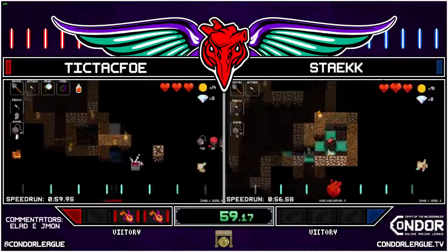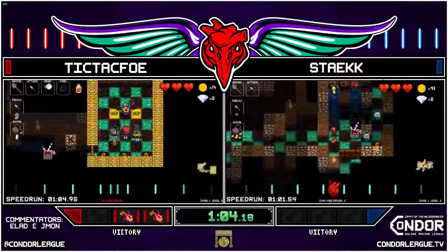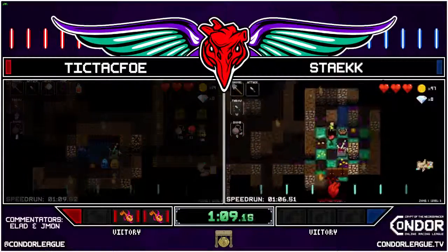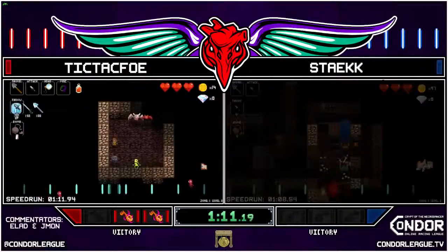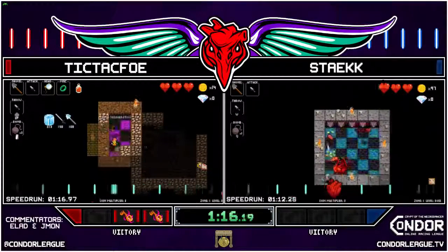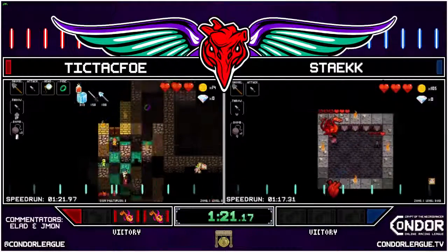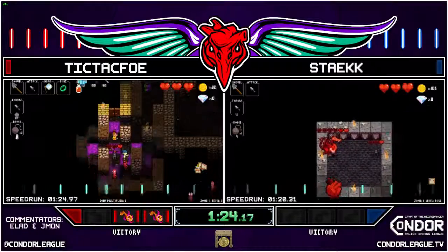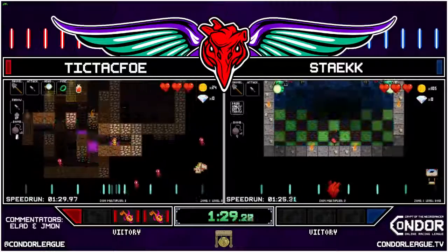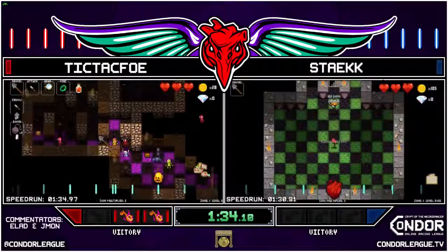He's got the monocle which is really nice. He's got a decision: keep the ring of phasing or go for the ring of regen. Steak can get the ring of regen too — I think Steak will take it. Oh, Steak totally ignores my advice. And there's a ring of regen for Tic Tac Foe — too bad, you're gonna take it, you're gonna like it. Three rings of regeneration in like 20 seconds — that's amazing. So now he's okay with health, he just needs a better weapon.